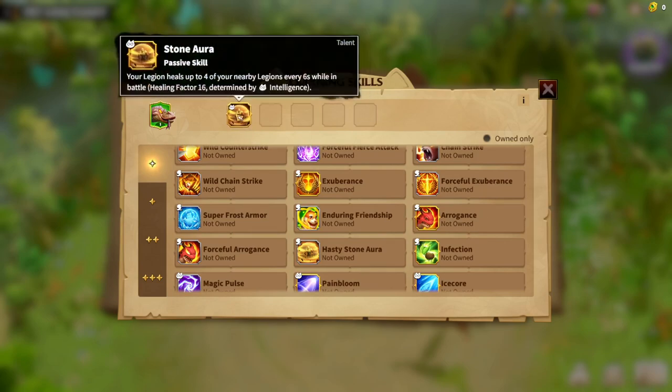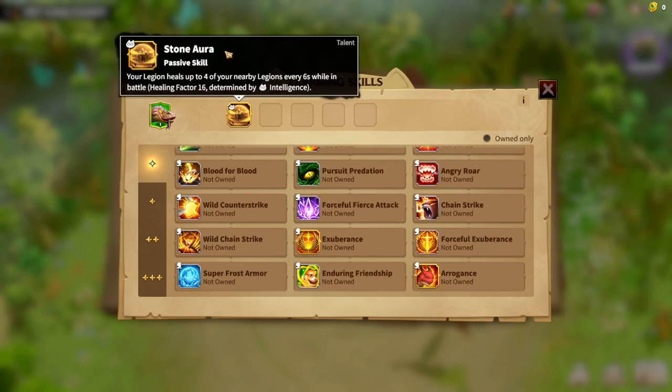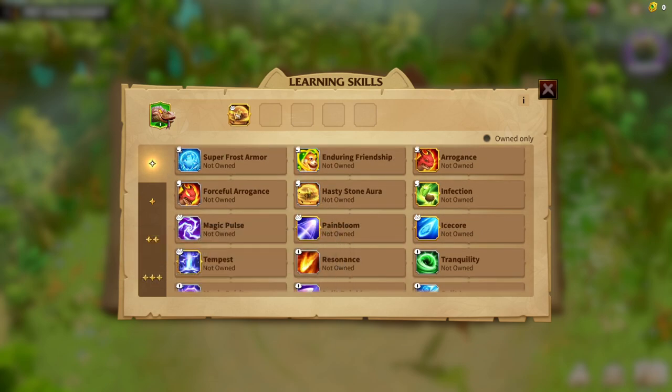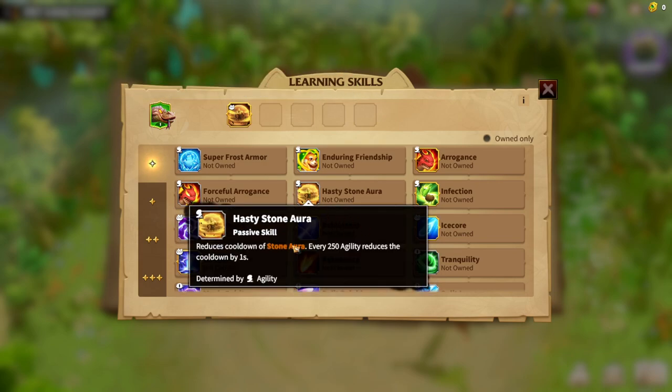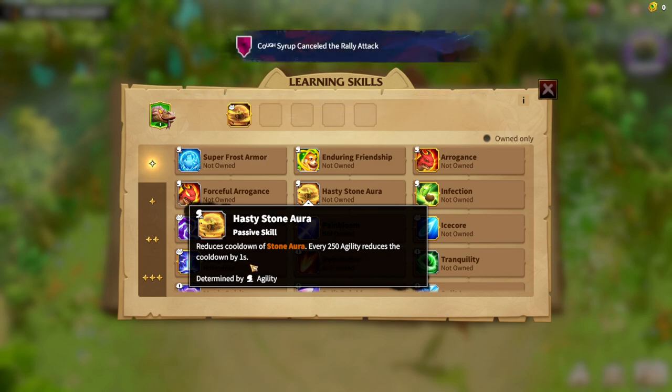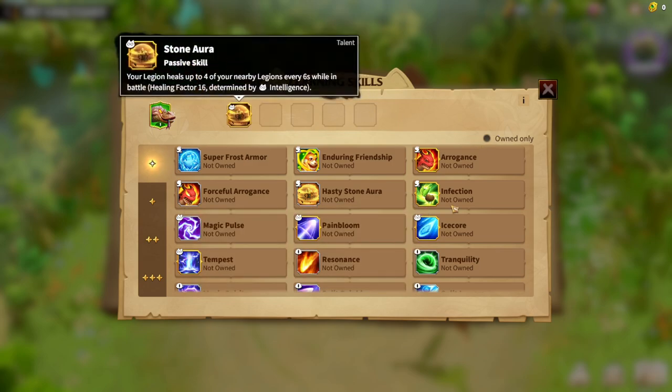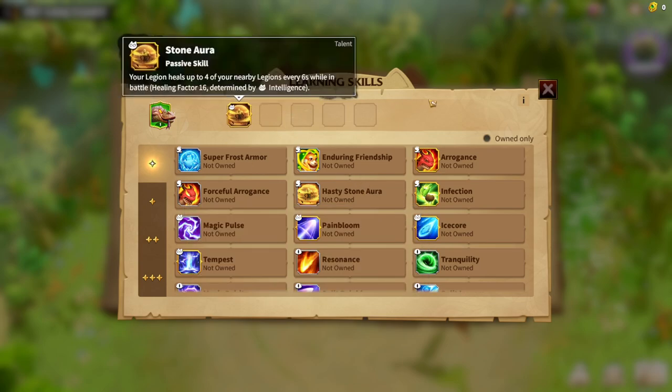Like many pets, the sand lizard has talent synergy skills. It has Stone Aura, which heals your full legion every six seconds — not bad, not amazing, but fine. The upgradable version is Hasty Stone Aura, which reduces the cooldown of Stone Aura by one second for every 250 agility points. That's why agility can be a good stat: the higher your agility, the faster your Stone Aura heals your legion.